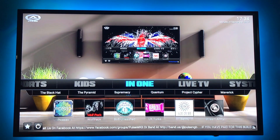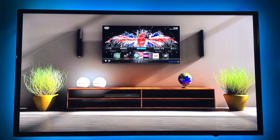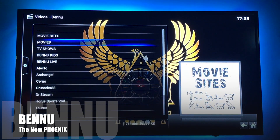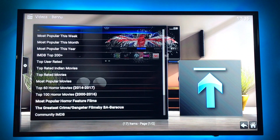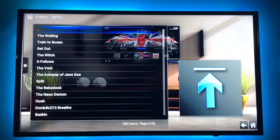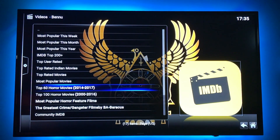Venue is the new Phoenix, which is very nice looking. Let's launch that real quick. We'll select movies. Look at that beautiful Phoenix. I like this — top 60 horror movies, great menu. Most popular, top rated, Gangsta, most popular, IMDB Top 200. That's a nice category as well.